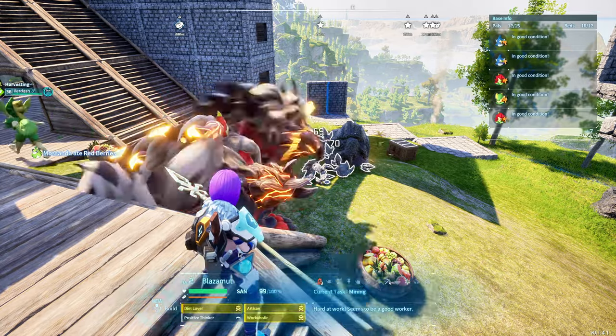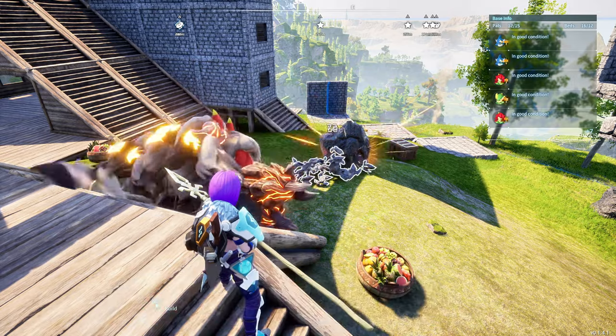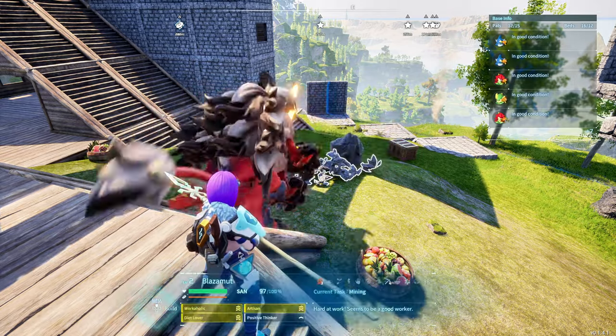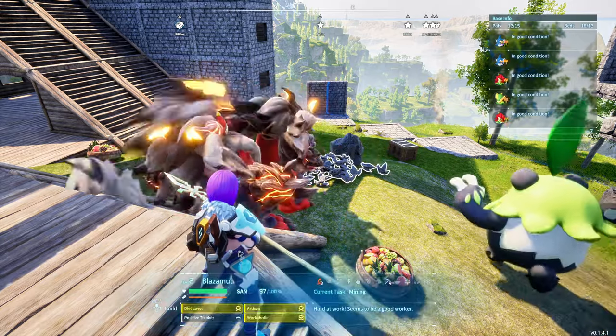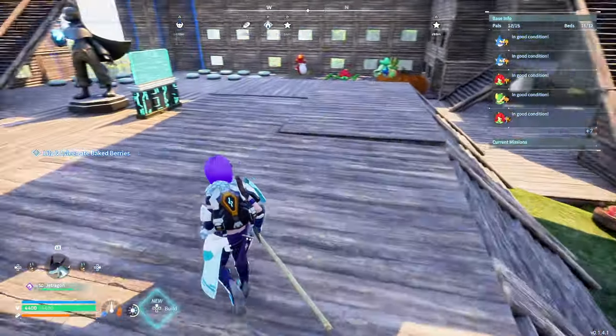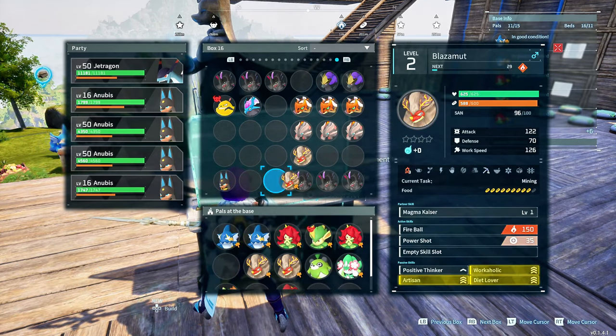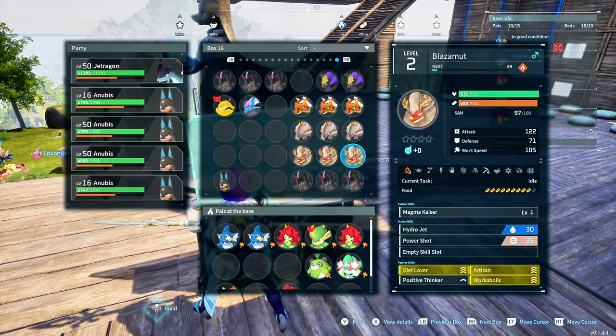One interesting thing to note is the damage output when actually hitting the rock. It's varying between 72, 73, and 82, so roughly 75 damage per hit. The question is whether this damage output determines how fast the rock gets destroyed — something I'll explain later. After destroying the rock, we saw his food consumption dropped from 600 down to 588, roughly a 12-point drop, so about 10% rounded off. His sanity only dipped four points compared to the previous pal. This is looking like a very promising pal: his sanity drops less, he consumes less food per rock, and he does more damage.